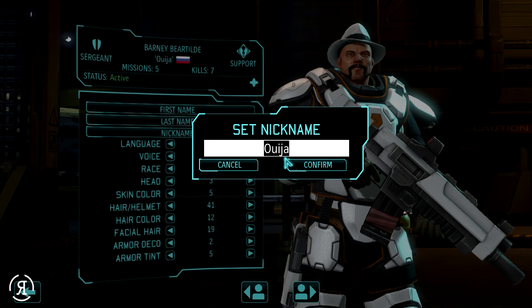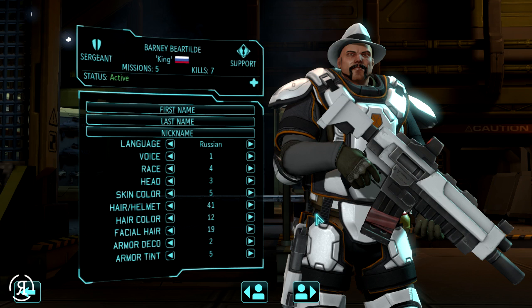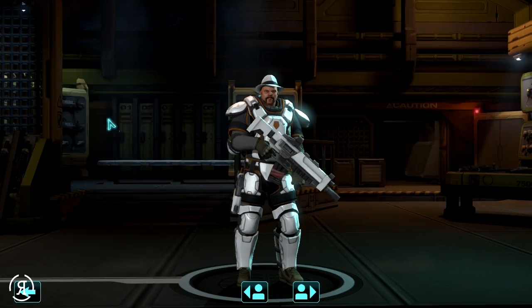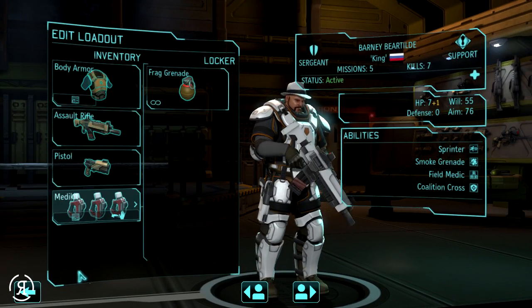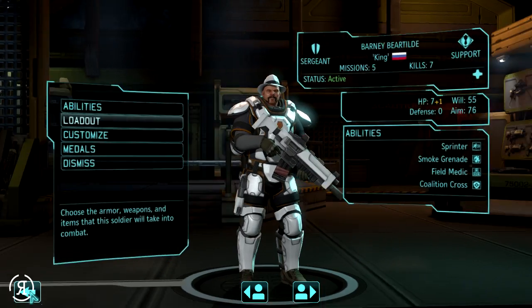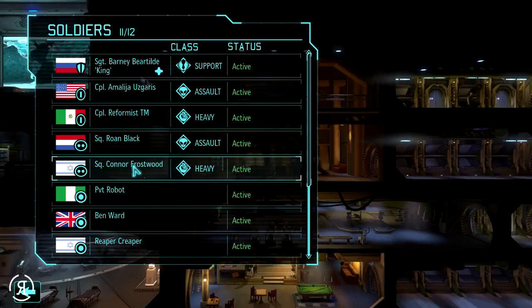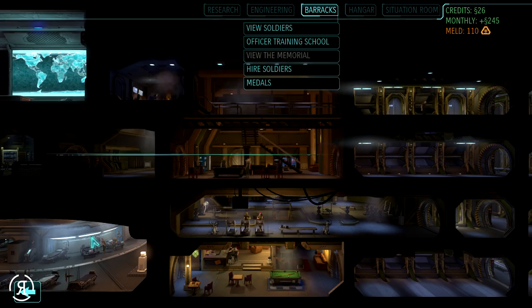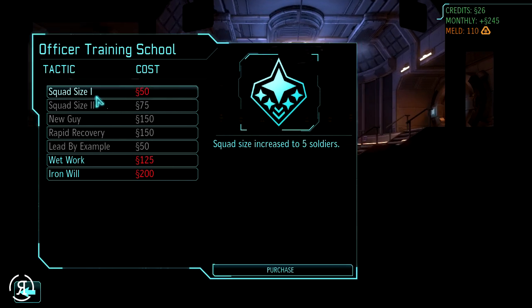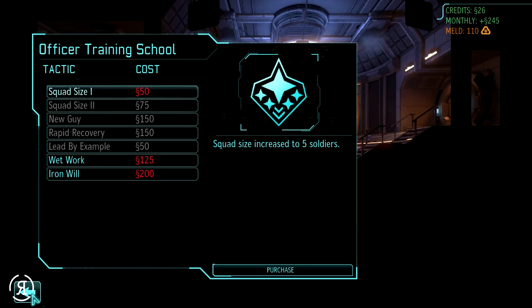Let's go to our soldiers and I'm actually just going to customize his nickname - we're going to name him King Bear Tilt, why not. That might actually help us out quite a bit because his morale will increase and surge ahead of everyone else. Let's get our med kits - as you can see there, he has three, so that is great.